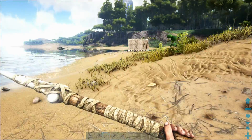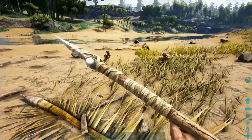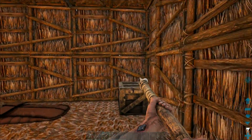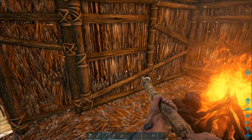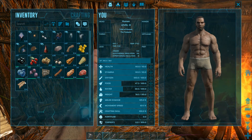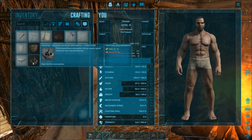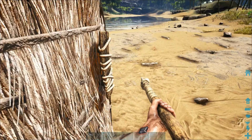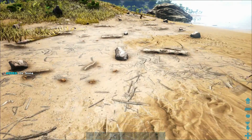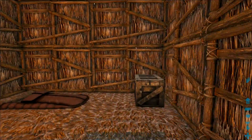Looks like we've made this place pretty scarce — there's not much left here. Let's have a look — we've got enough hide. We have 41 hide, which is nice. We just need a little bit of stone. Let's go pick up some stones quickly; that's pretty easy and then we can make a mortar and pestle, which is going to be very handy.